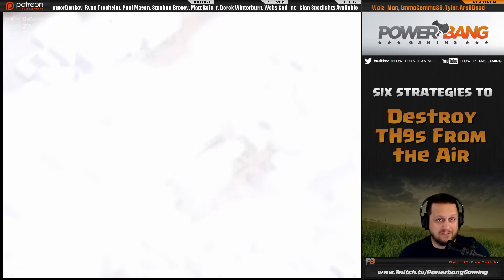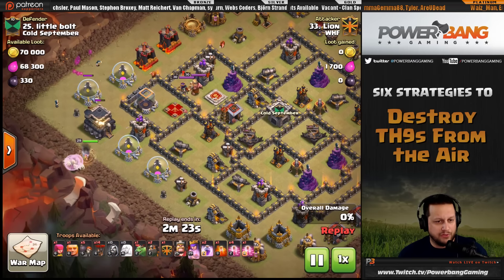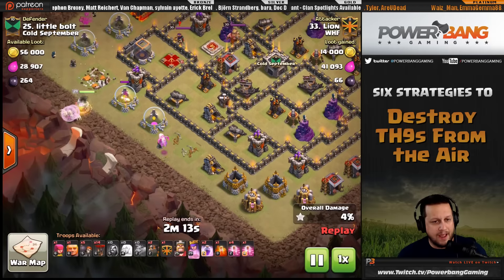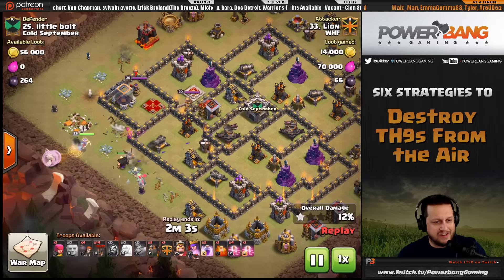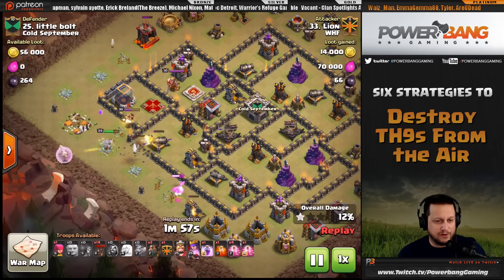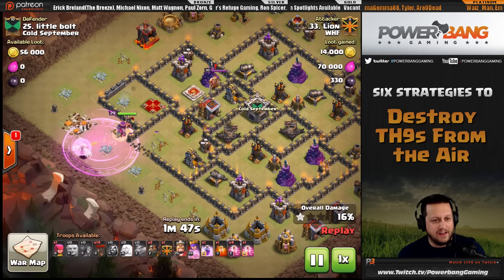Number 25 is Lion, doing a queen charge LaLoon. First he drops the queen, then funnels with wizards on the top left and baby drags on the bottom left, so that when wall breakers go in the queen actually heads into the base. The baby drag and wizards do a great job funneling, and then a giant goes down to tank the ground-targeting defenses. He brought extra wall breakers in case the cannon or expo picked some off, creating a very wide funnel.